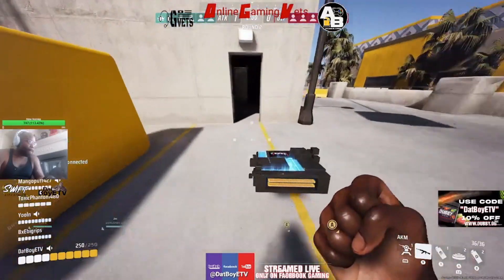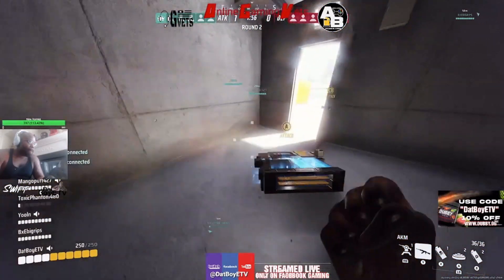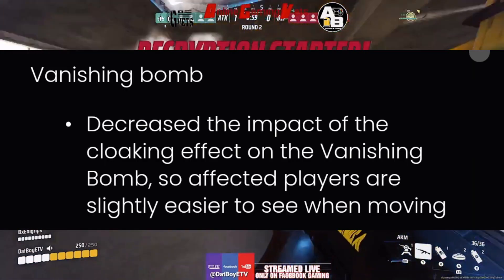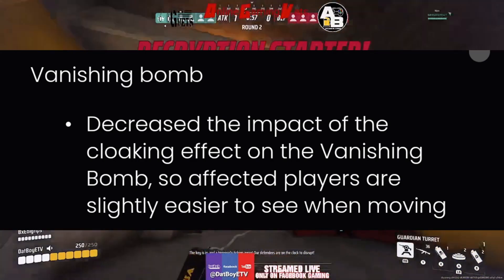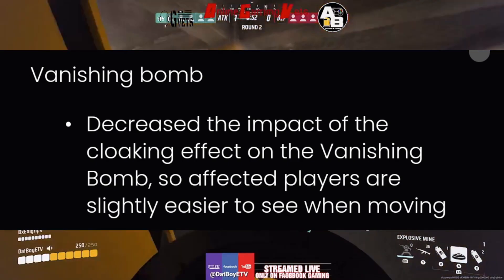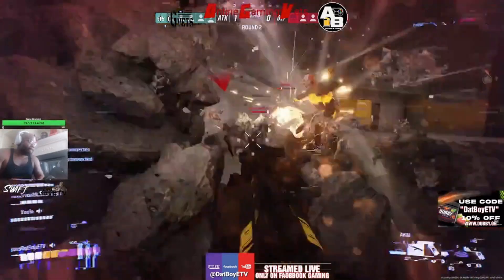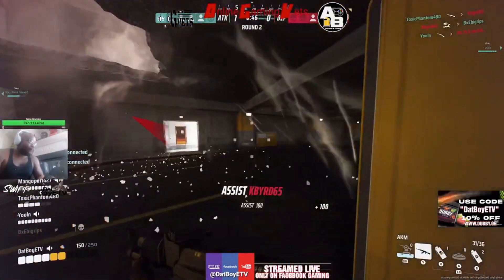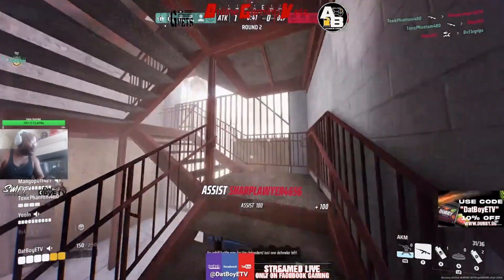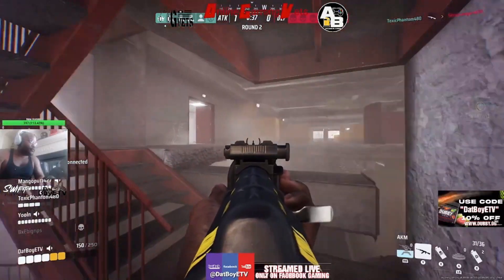I 100% agree with these stun gun changes. I'm tired of hopping on The Finals and spending half the time stunned — so thank god they're changing this. For the vanishing bomb, they decreased the impact of the cloaking effect so affected players are slightly easier to see when moving. This is an inadvertent nerf to the light class, as the vanishing bomb was one of their ways to go invisible. Allowing you to see them easier while moving is much needed and a great change.